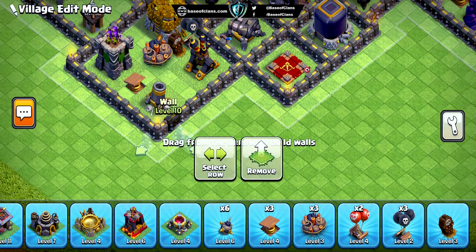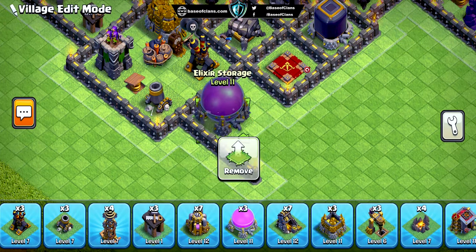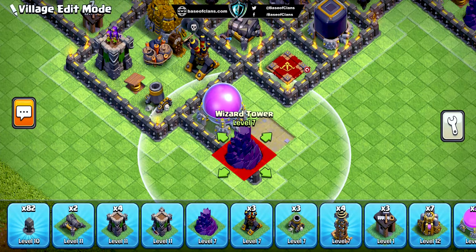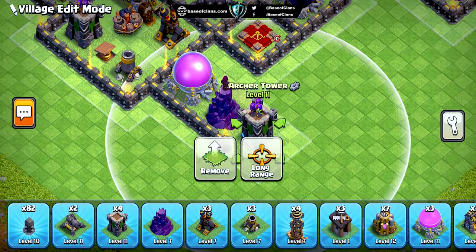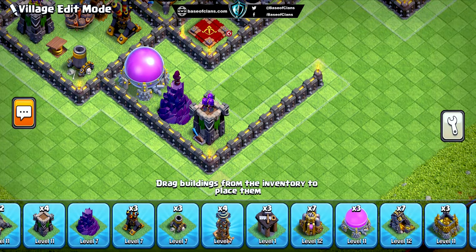To thwart attacks from troops like Hog Riders and Witches, we've distributed defensive buildings like Wizard Towers and Bomb Towers throughout the base. Opponents will need to use their spells strategically, making it harder for them to secure those precious stars.